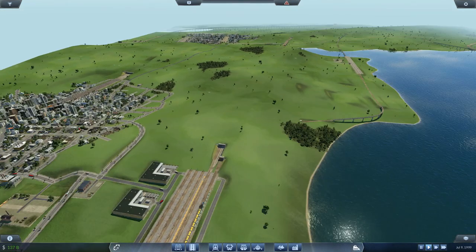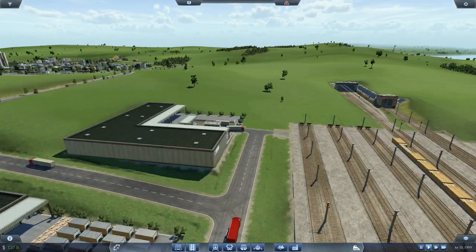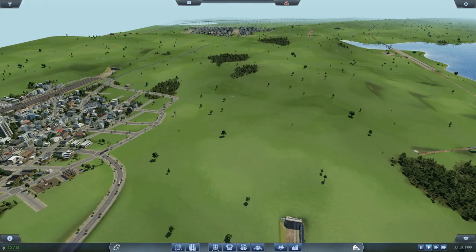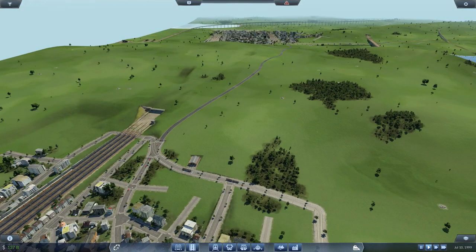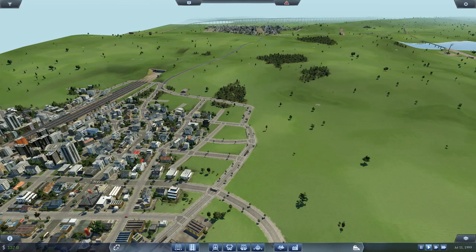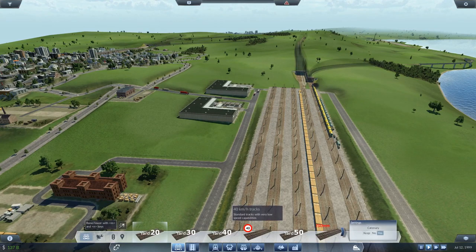It's probably going to try and go underground — I'm not sure if I want it to do that. I want to keep it going up so I can get over these lines, or over these, and maybe just take a level crossing for that road, but we'll see.